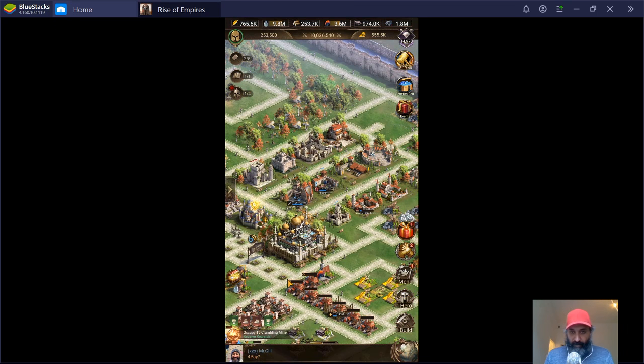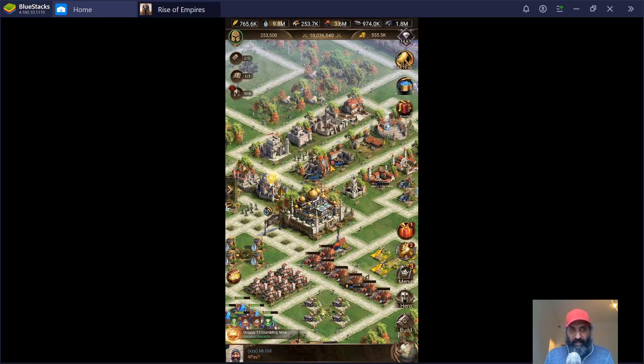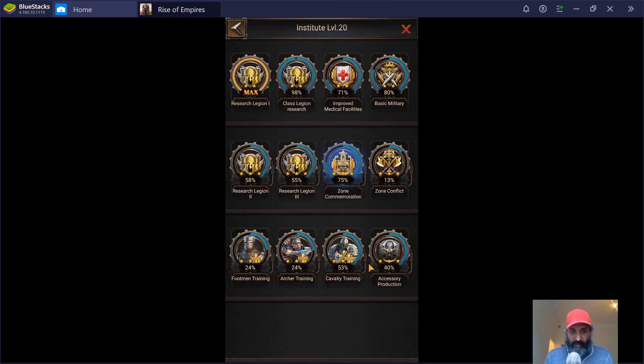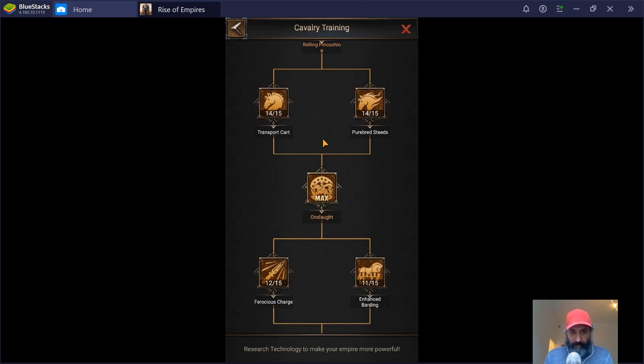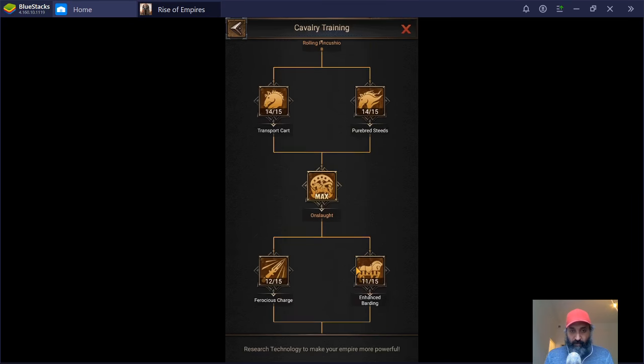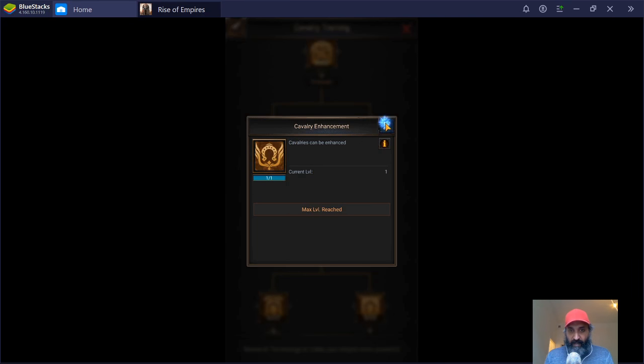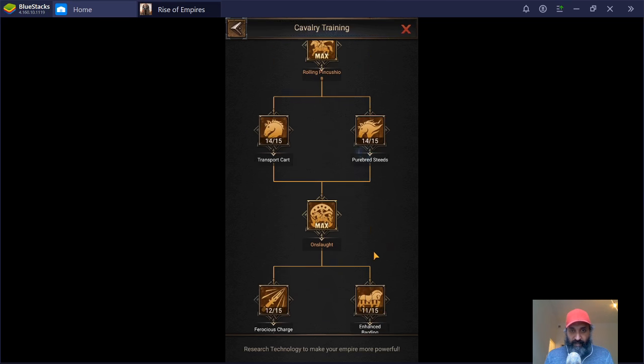I've had a lot of questions about whether troop enhancement is worth it. You can start enhancing troops once you research it — it's relatively easy to get to. I believe it's in Cavalry Training: Onslaught Enhancement. Once you get that research, you're able to enhance your troops, and you should be able to reach it relatively easily.